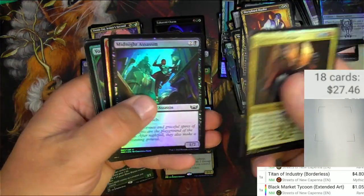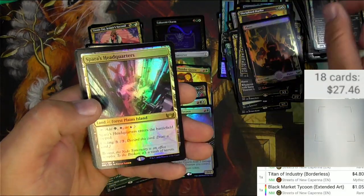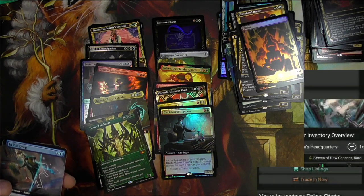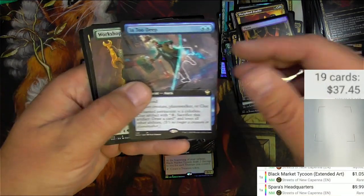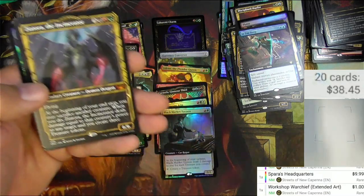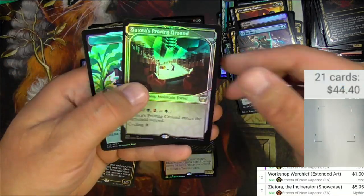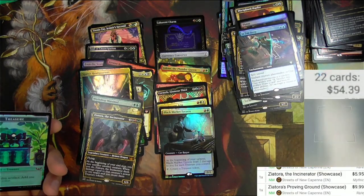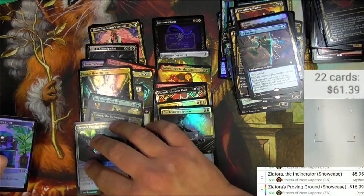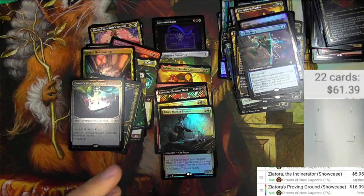Outlaw, Bruiser, Assassin, Planes, Mr. Orfeo, Riveteers Charm, Sparrow's Headquarters. We got the Triumph of the Brokers and as a foil it's just a little bit higher — $10 or so. Commander card, not loaded. Workshop Warchief and we got a Zyatora the Incinerator. Then there's the Proving Ground — the showcase is $5.95, and as a foil it's $16.99. We're getting somewhere now, and some treasure tokens. Are there not Gilded Foil Proving Grounds? Seems like a different border there.